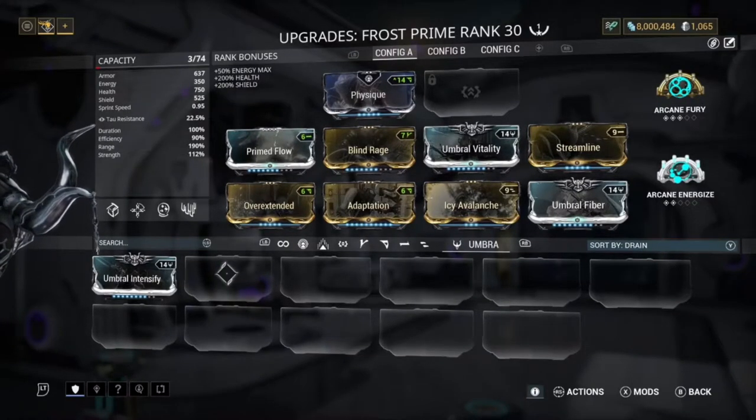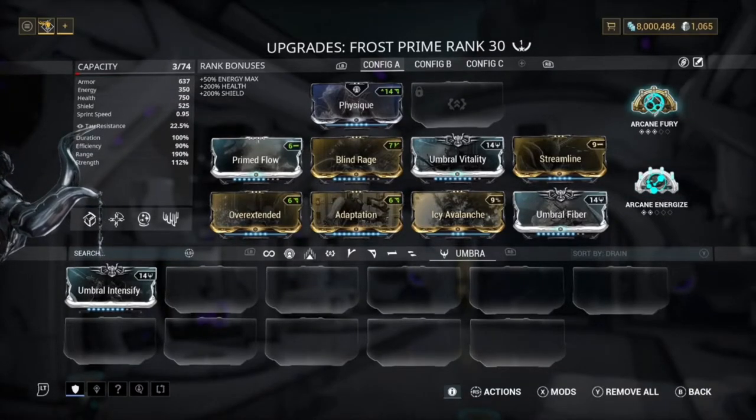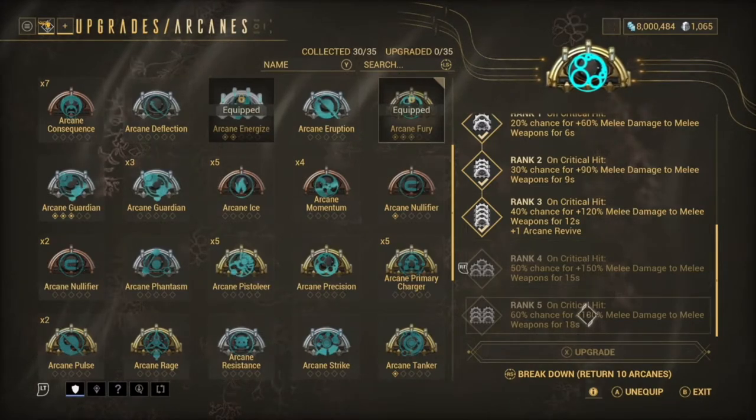We also use Arcane Fury and Arcane Energize. The reason I use Arcane Fury is because I always use a melee weapon — it gives a 40% chance on a critical hit for 120% melee damage for 12 seconds. In those 12 seconds you're going to be critting multiple times, so it's basically an automatic 120% melee damage buff.